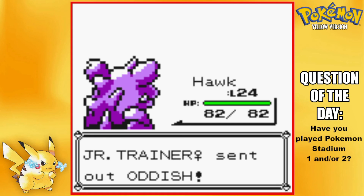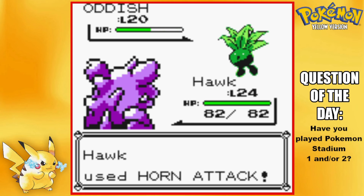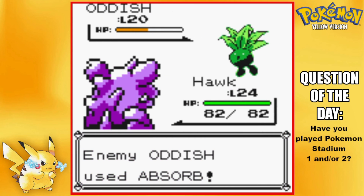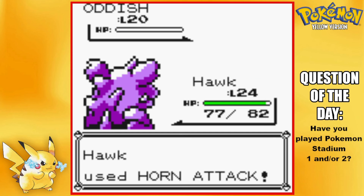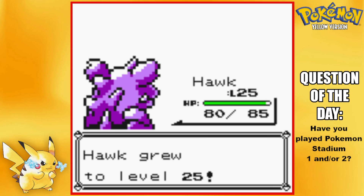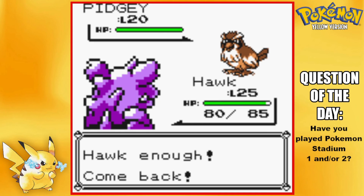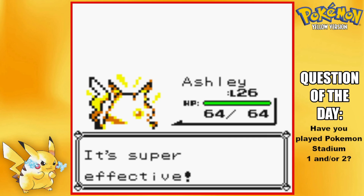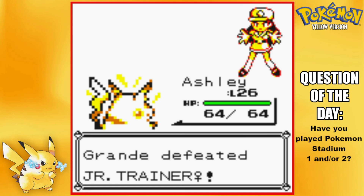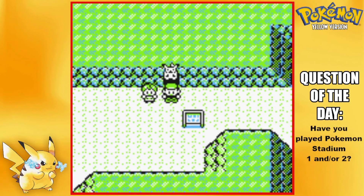Oddish next — I'll stay in for that. Horn Attack. He might barely live this. Oh no — thought the Absorb might save him. Level 25 for Hawk. Last one is Pidgey — going into Ashley. Thunderbolt. And oh wait — yep, that is the end! Perfect timing because my timer just went off.